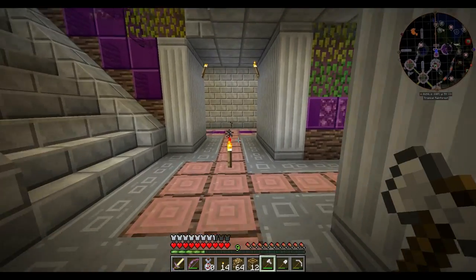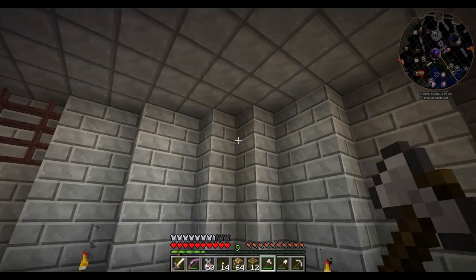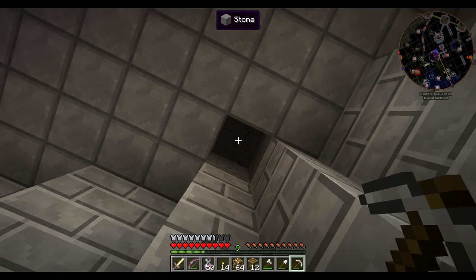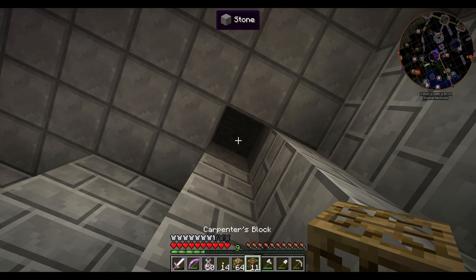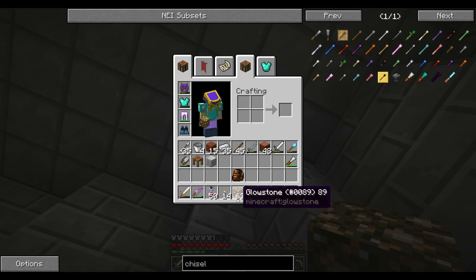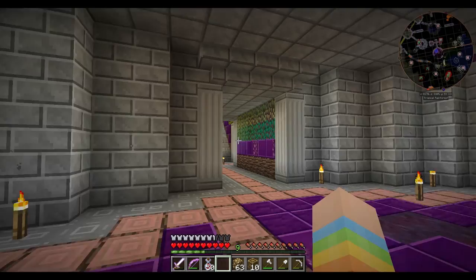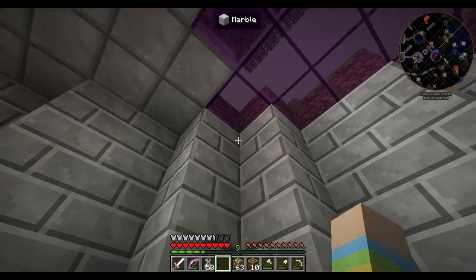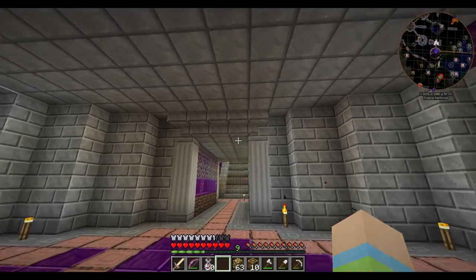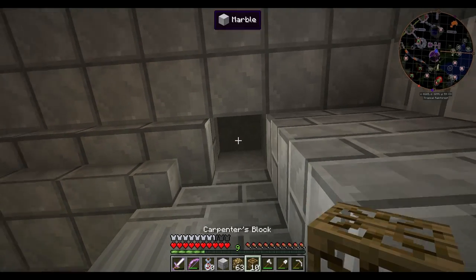We're going to place carpenter blocks with glowstone in a few spots. Let's do one right here — stick a carpenter block with glowstone on top. We can do one over here too. How about right beside there — that's a good spot. We'll stick it there.